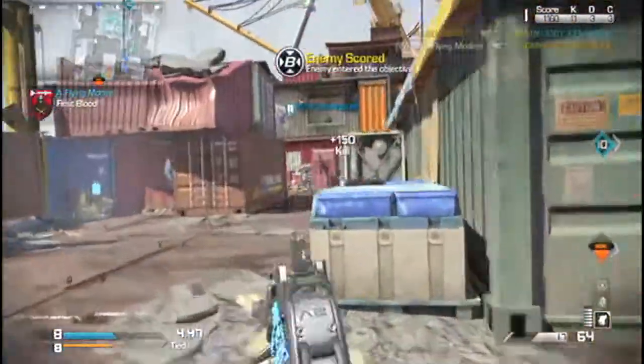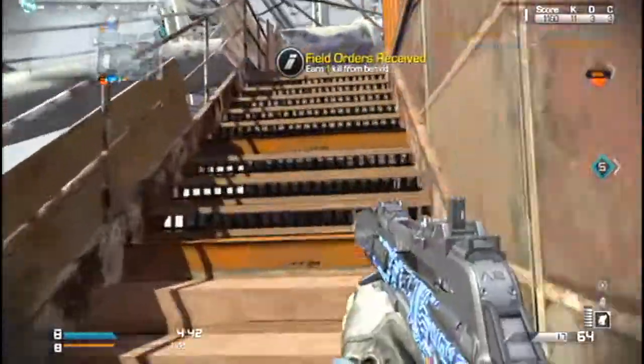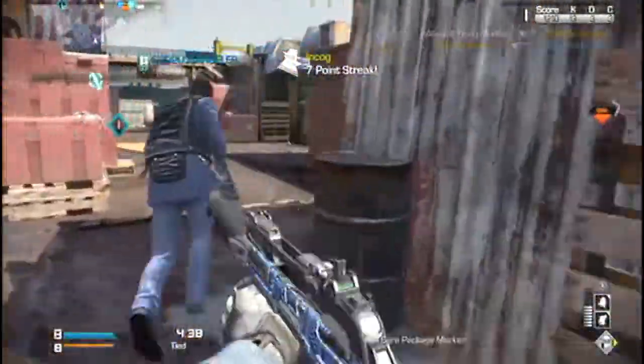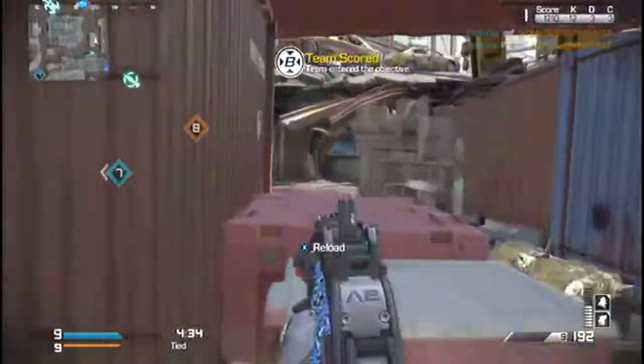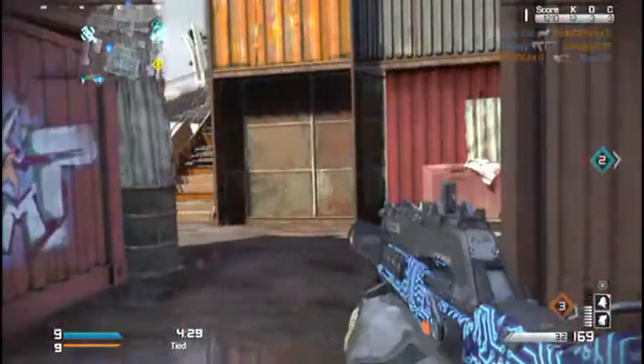The DLC gun is an assault rifle and SMG all-in-one. The assault rifle has a red dot sight and the SMG has iron sights, as you can see. I don't personally like the assault rifle mode so I don't really use it — I prefer the SMG mode, and I feel like the SMG mode is better than the assault rifle mode.